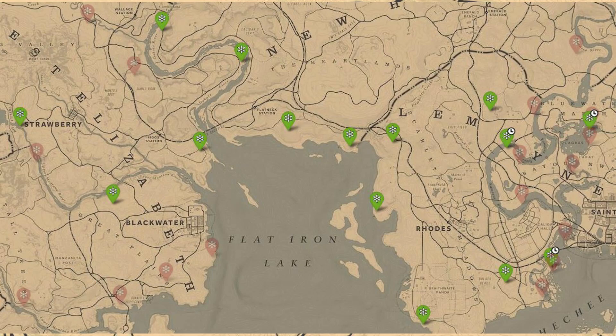We got three spots for the Bloodflower over in the Bluewater Marsh area. You can only grab those from 10 p.m. till 5 a.m., so make sure you're going over there at night. And then we have some Chocolate Daisies around Flatiron Lake, and we should have some Creek Plums over by Strawberry and possibly up by the Dakota River north there. You should get some Creek Plums to be able to sell those to Madam Nazar.